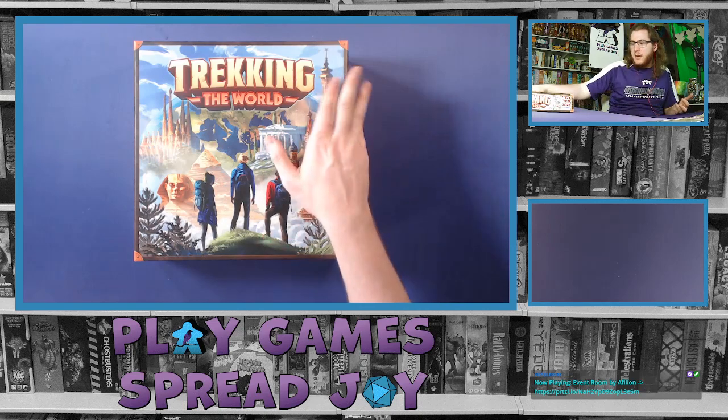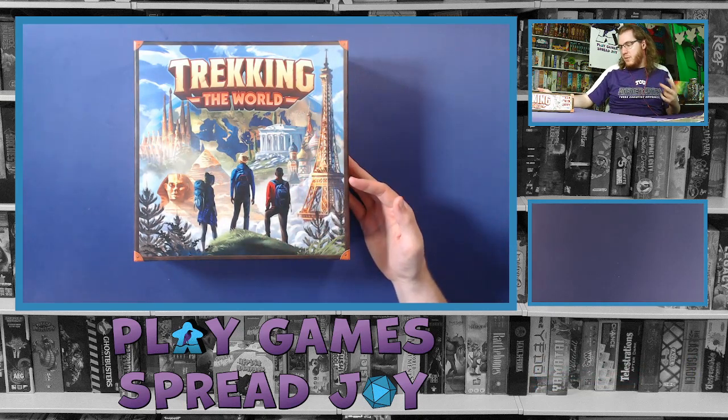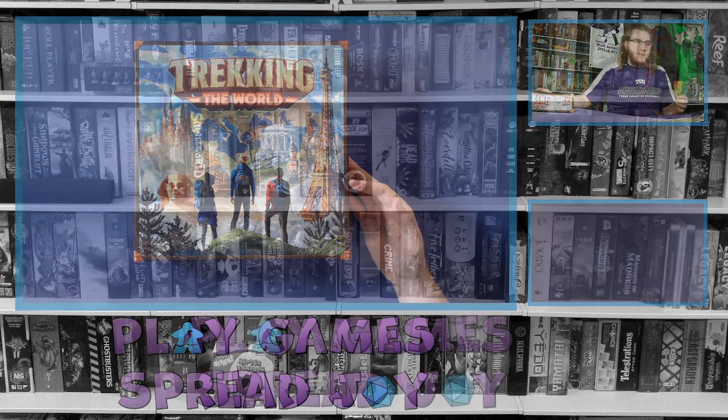Inside the cover of the main box it also says 'A journey is best measured in friends rather than miles,' and then has another place with the web address for the rules — that's three different places I've seen that link: on the top of the box, in the rulebook, and in the quick pamphlet. They really want you to go check out the rules online, and they've given you both options — video and written — which is really nice. So that was Trekking the World from Underdog Games: two to five players, ages 10 and up, plays in about 30 to 60 minutes.